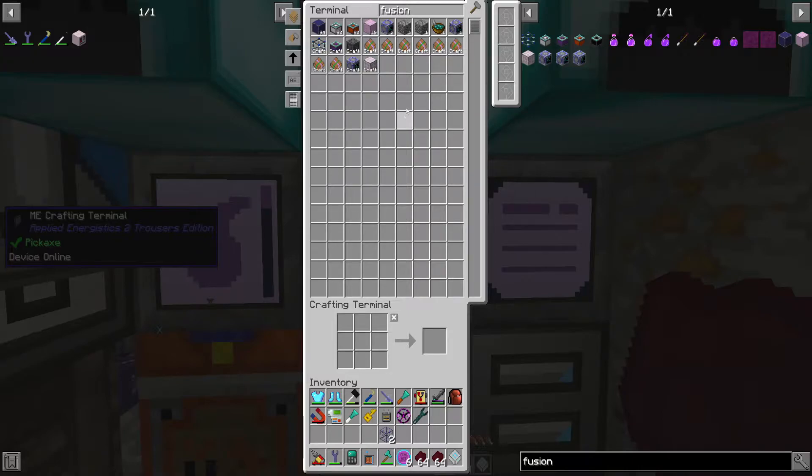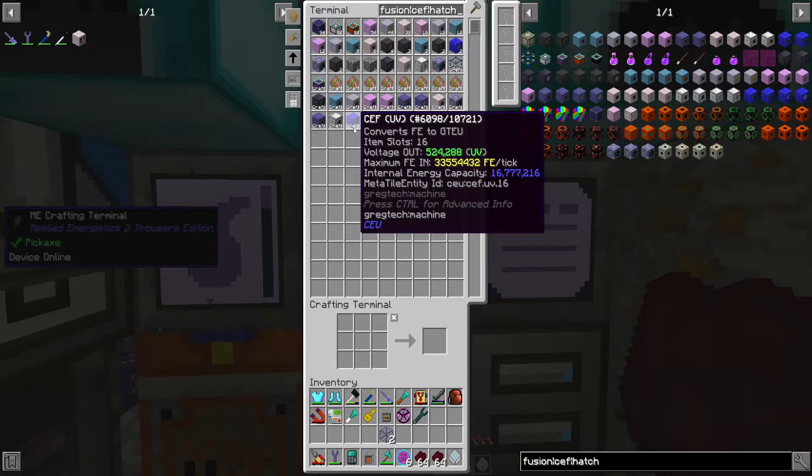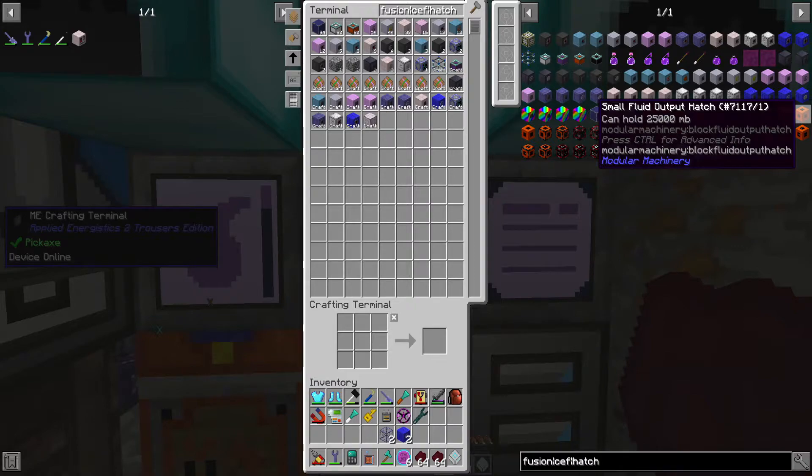I'll get 16 of those fusion coils crafted up. We need one of the UV variety CEF and we're gonna need two hatches. Here's the plan: I'm gonna go AFK, get all the material melted down, plop it into the reactor, get a fluid cell formatted for it, and then go set up the EBF. I will be back - see you all shortly.